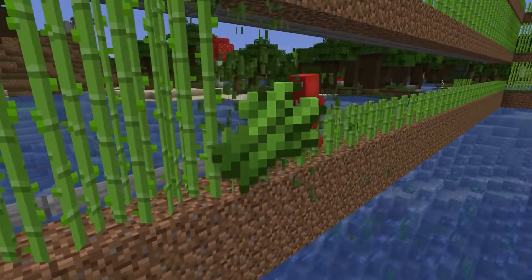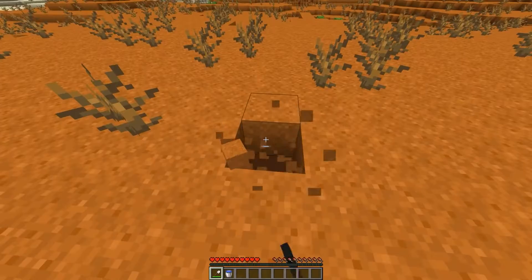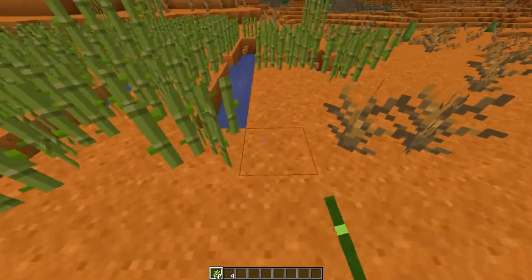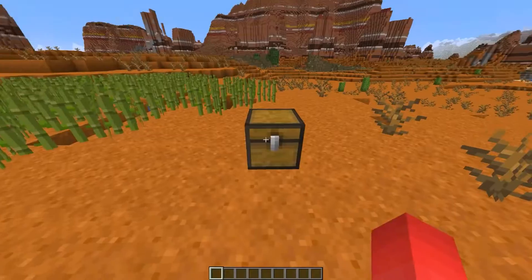What's the best way to get sugar cane? This user might have the right idea, and it's cheap too. When you edge out a design like this in the ground and then place one block of water in the center, the water will space out evenly throughout the canal — letting us plant our sugar cane at maximum capacity. If you're playing something like Skyblock where you need to be picky on how you use your water, this might be a way to cut back without slashing your paper profits.